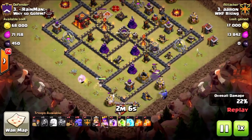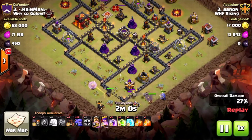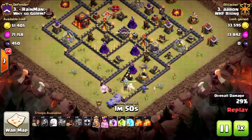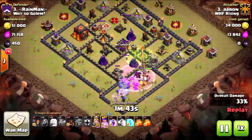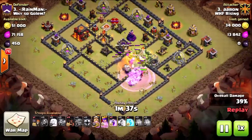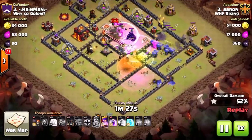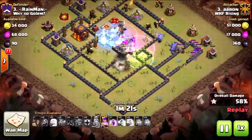He has a jump, a freeze, and three rages. There go the wall breakers and a couple of bowlers to help funneling so they don't walk toward the northeastern portion, plus a giant to conclude that funnel. He starts sending in all those bowlers and drops a jump on the inferno. The bowlers don't cooperate like they should — they go right when we want them to go left. The clan castle is triggered and poison is dropped a little late, but it's still going to take care of them.